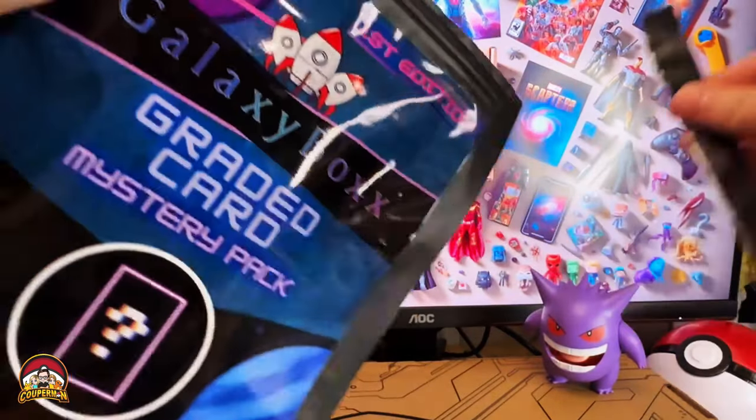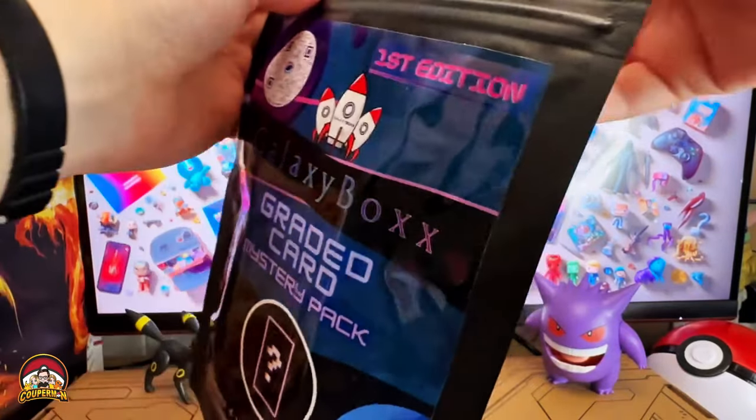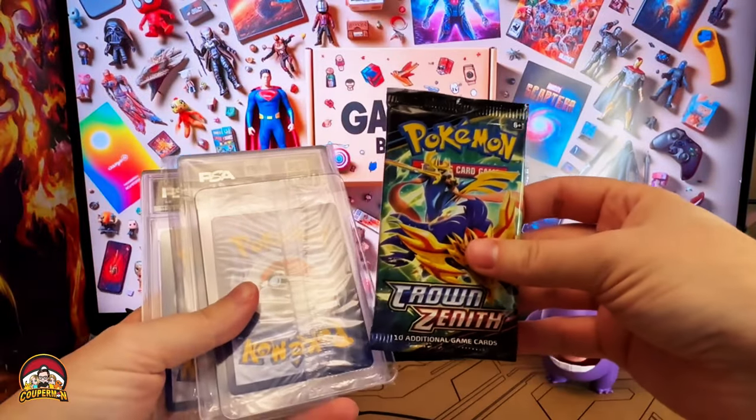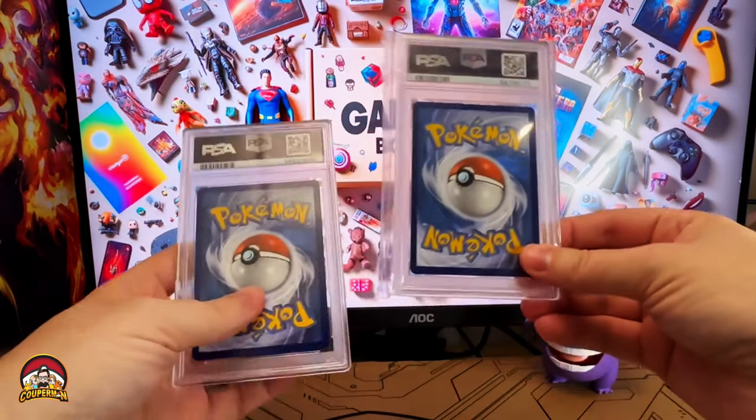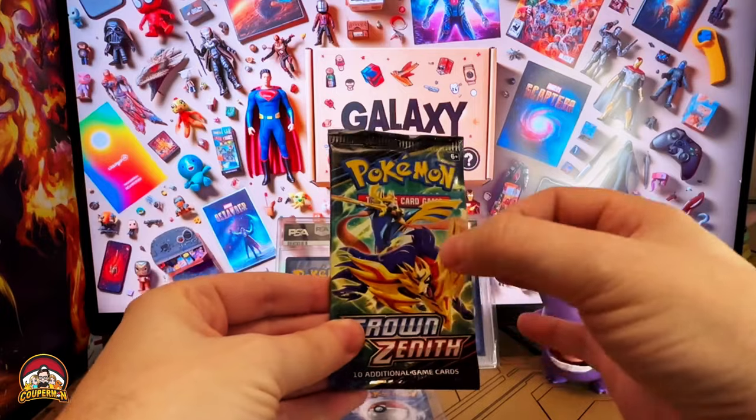Recap: you can get up to three graded cards rated PSA 8 or higher, one Crown Zenith pack, hit guaranteed. Looks like a sleeve promo card, and we've got two graded slabs. Let's crack this pack open.